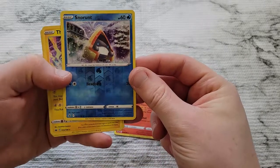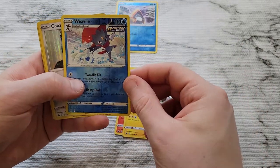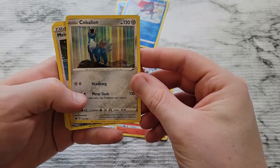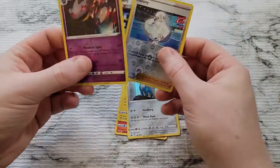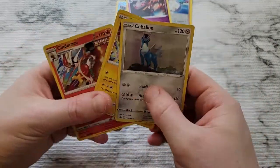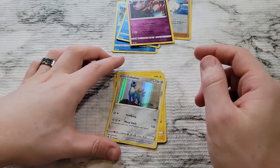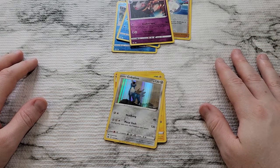So we got Sandaconda, Snorunt with a reverse holo, Thundurus, reverse holo Weavile, and Cobalion — I like that holo print, that's nice. The reverse holos of the trainers and the reverse holo Banette as well. These three are probably the better pulls by far — very nice pattern, this one looks the best, very good patterning on that. We'll keep those out in the open. I appreciate you guys stopping in and watching — hope you like the mixing it up and we'll catch you in the next one. Be sure to subscribe, thank you.